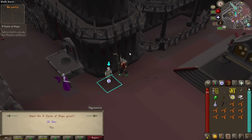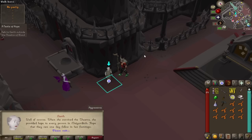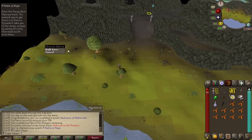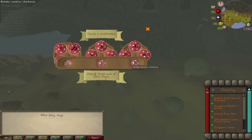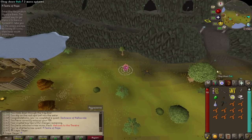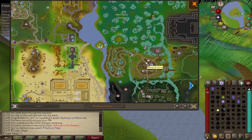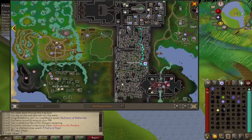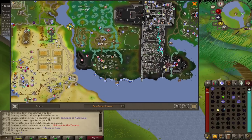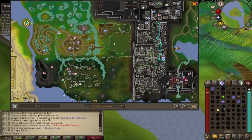Starting the quest A Taste of Hope — a cutscene plays. This quest is really going to be a pain because I have to travel to so many different locations. Getting back to Myreque Hideout is difficult — I have no teleport to Mort'ton on this spellbook. As you can see I had to teleport to my house, use the Brimhaven fairy ring to get close, run down, then use the boat. It's super slow. I could have used Barrows teleport but I need to be on the regular spellbook for this quest, so it's the way it is.